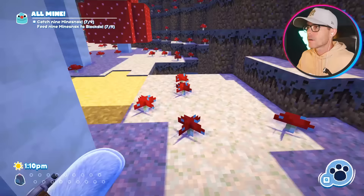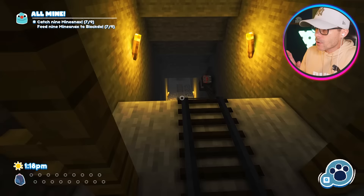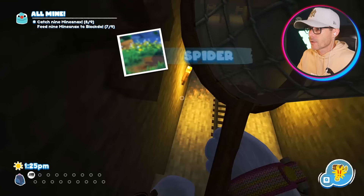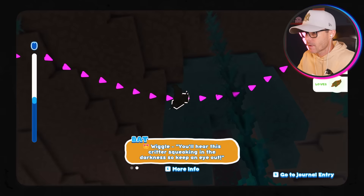Let's go down into the cave. I'm going to take the other entrance. All right, I think the other cave entrance is down here. It's super dark down here though. Is there going to be another spider? Because I need to get another spider. A lot of you guys wanted me to feed Wiggle the spider and turn her into a spider bug snack — I think that's a great idea. We're down in the cave. We've got a bat up there. It likes apples and rotten flesh. This bat lurks in the deep dark depths of the cave. You'll hear this critter squeaking in the darkness, so keep an eye out.